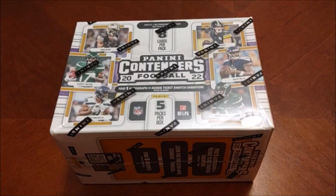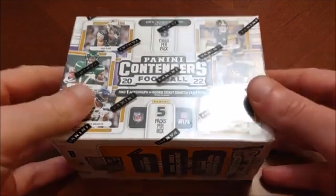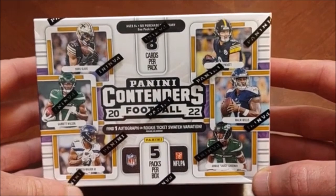Hello again friends, welcome back to Headlocks and Hot Packs. As promised in our last video where we checked out some modern hoops, we are getting into some modern basketball — well, football — this time around. We've got this blaster of 2022 Panini Contenders Football that we'll be ripping tonight, found it just in my random travels running errands.